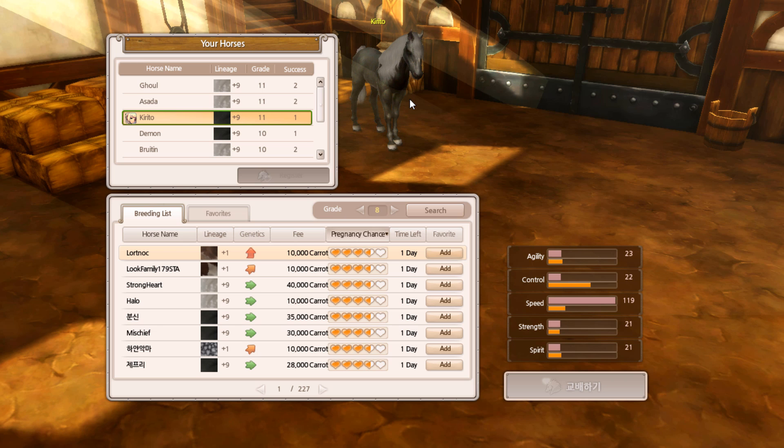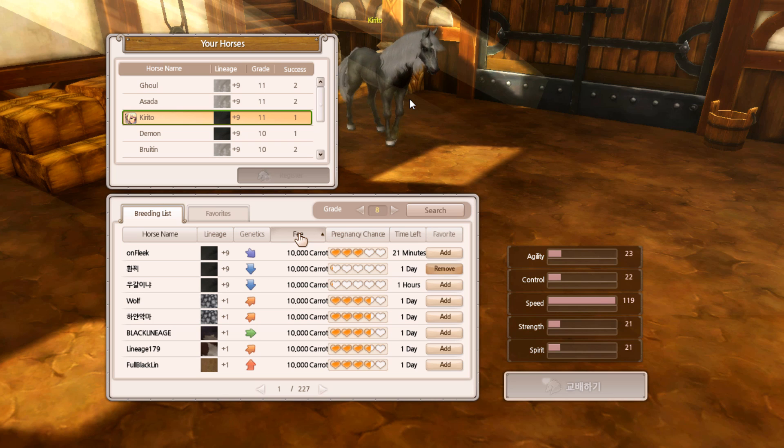One of the first things you should do before breeding is look for the 10k horses — you can sort by fee price. Once you start paying larger sums of carrots for breeding covers, it can get very expensive very quickly. Also look at the arrows for genetics: red gives you the best chance the horse will inherit the genetics you want; orange is still reasonably good; green is about average; purple is starting to decrease; and blue is very unlikely — the worst chance in terms of genetics.